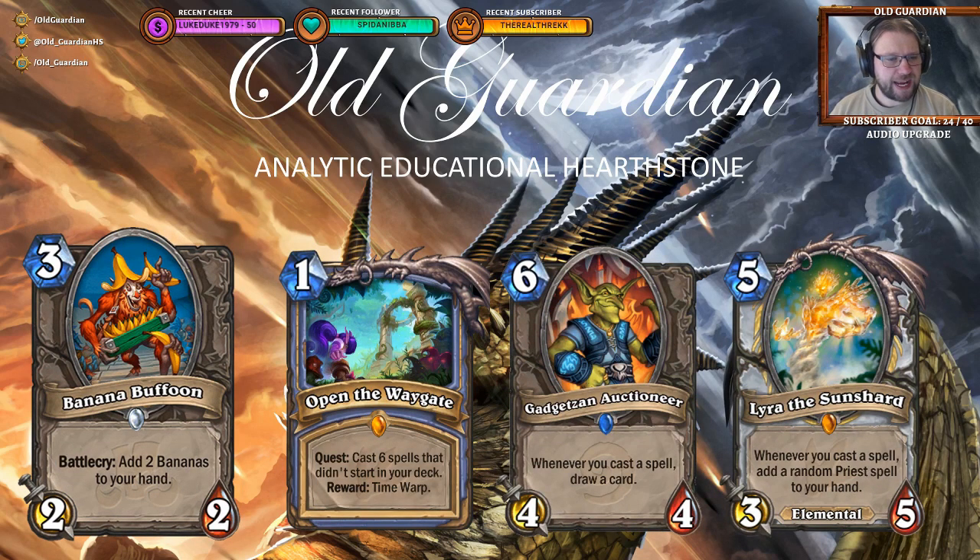Another neutral minion: Banana Buffoon, a 3-mana 2/2 with a battlecry to add 2 bananas to your hand. If you were to just buff this up, it would be a 5-mana 4/4, and that's obviously terrible. So you want something else for those bananas — using them on tokens is pretty unimpressive. What you'd really want to do is stuff like Open the Waygate, Gadgetzan Auctioneer, or Lyra the Sunshard. But I have a hard time seeing Banana Buffoon fit in any of those archetypes.